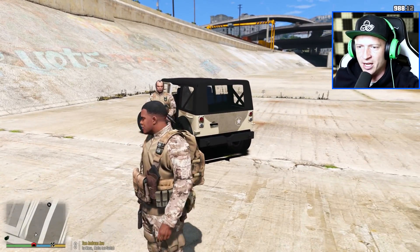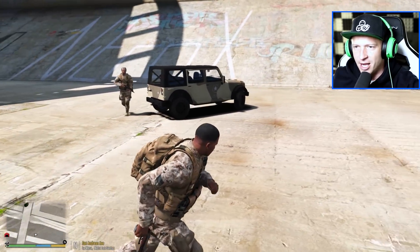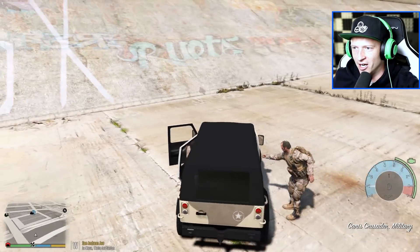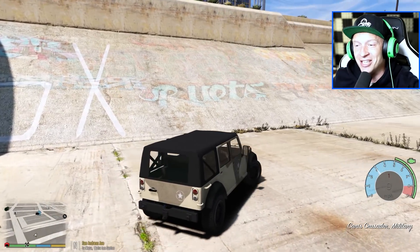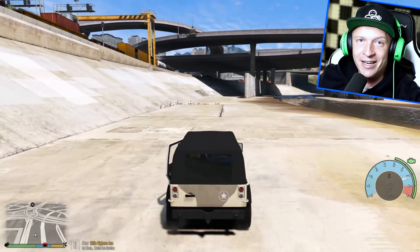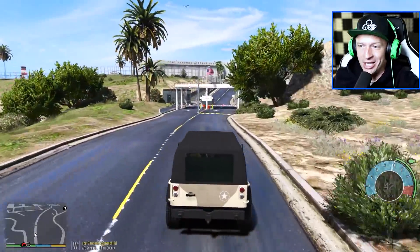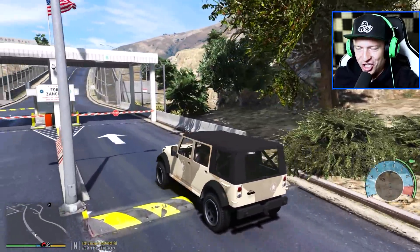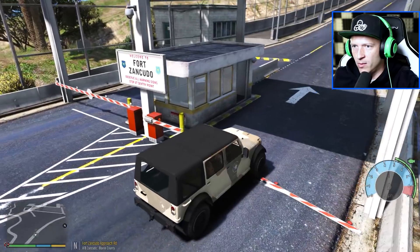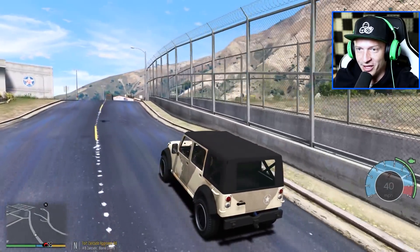Trevor, come over here — you gotta sit up front, otherwise we're gonna get busted. Let's go to the military base. We're going to get inside and locate this military drone and steal it. All right guys, we are pulling up at the Fort Zancudo military base. I think we are looking legit and they will hopefully let us through. Coming through — there's nobody at the gate, but we're not getting a wanted level because I think we're blending in.